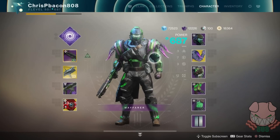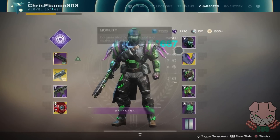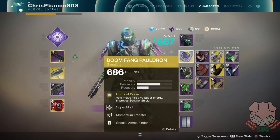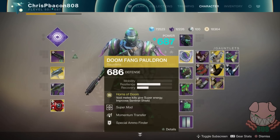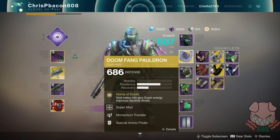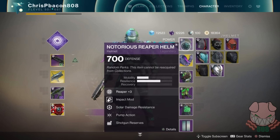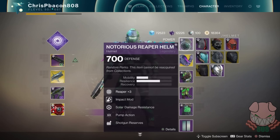When it comes to perks and mods for this setup, there are a few things to keep in mind. We're going to do a 3-2 split between impact mods and super mods. Impact mods help us recharge our melee ability faster, while super mods help us recharge our super faster. One important perk to keep in mind here is Pump Action. Pump Action allows us to recharge our super faster with each shotgun kill, which will definitely come in handy later.